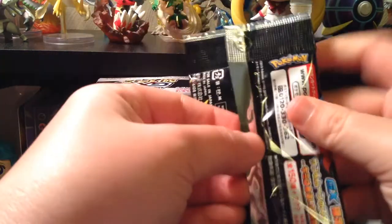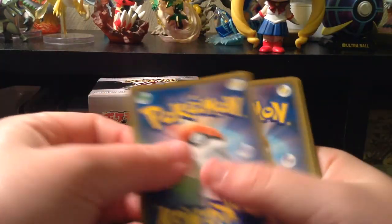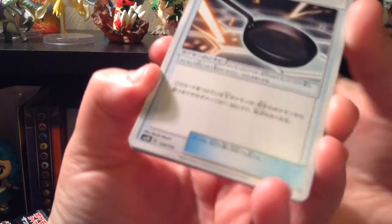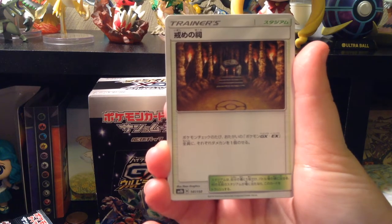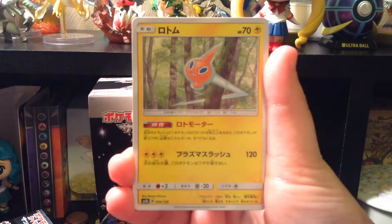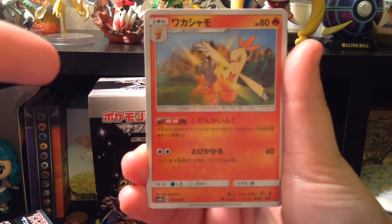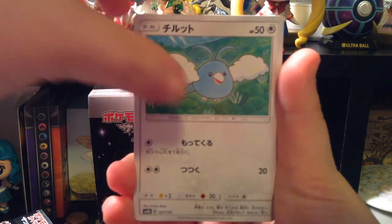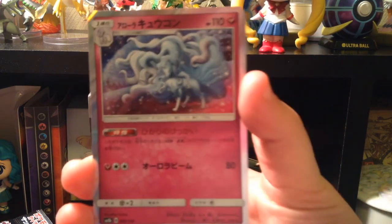I'm gonna open this one regularly. I think the card trick is three in the front, as opposed to one, because there's 10 cards here. We got the metal Frying Pan. Rotom. Combusken. I have to go by the pictures instead of the names. Inkay. Swablu. I got the holo Alolan Ninetales, which is up for Guzman and Cynthia.